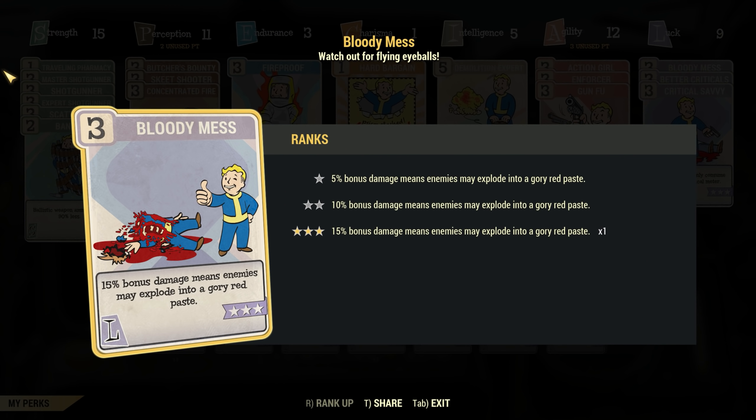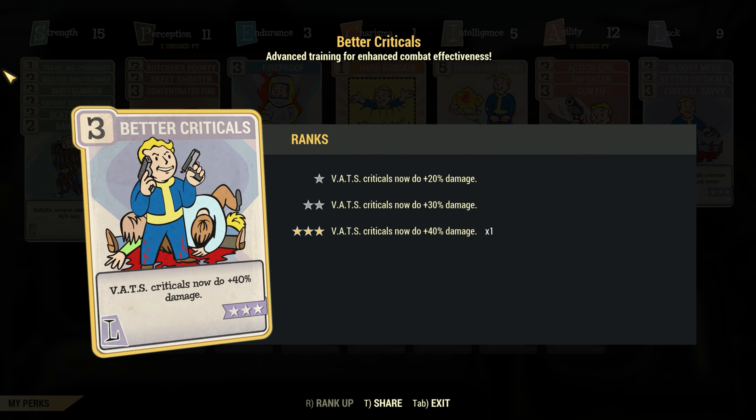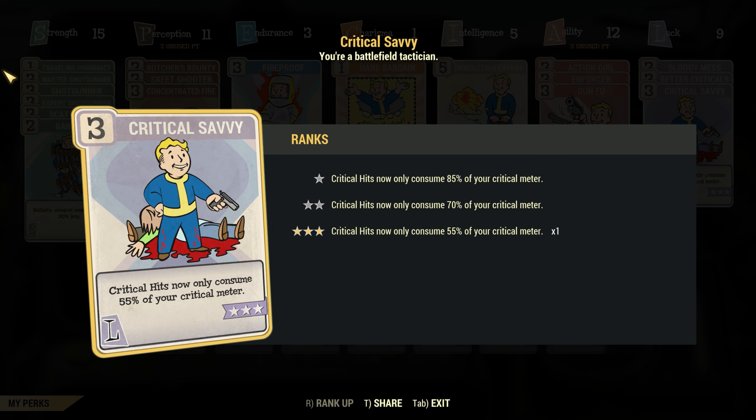Finally we will need 9 points into luck. This gives us bloody mess level 3 for an additional 15% damage under all circumstances. After that we get better criticals at level 3 to make our critical shots do 40% more damage, which is insanely powerful. And then finally we will need level 3 of critical savvy, which means our critical hits only use 55% of our critical meter — meaning we can get more critical shots more often.